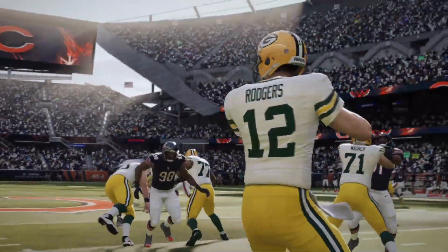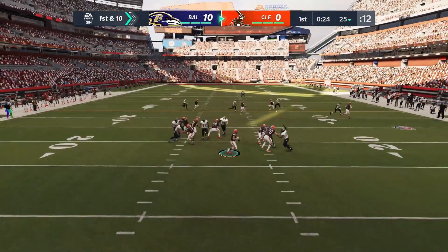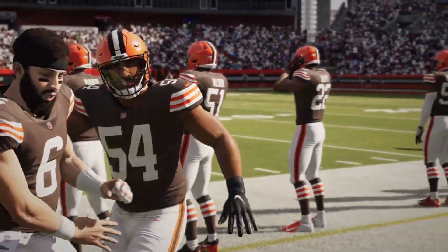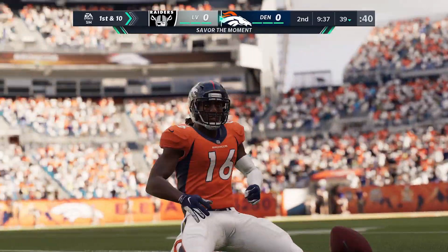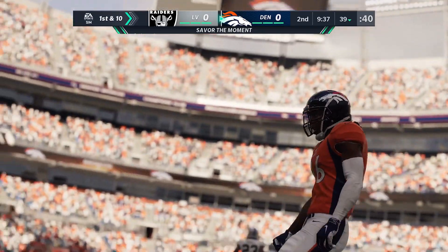All-new physics-based animations will create more authentic moments when throwing under pressure and when being hit. These are contextual moments where the positioning of the defender, the QB's arm angle, and the target of the pass will all contribute to the outcome of the throw. In the moments after the play is stopped, we've overhauled the player avoidance system, making all players on the field more aware of each other and their surroundings, giving a much-needed facelift to the actions between the downs.